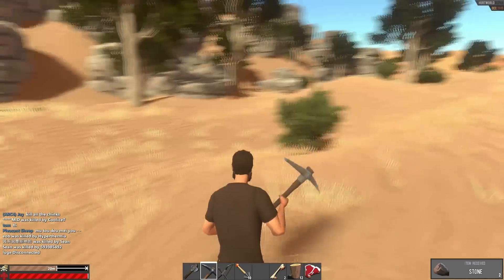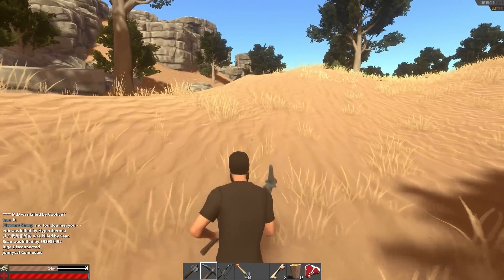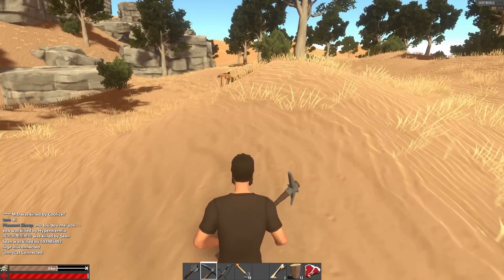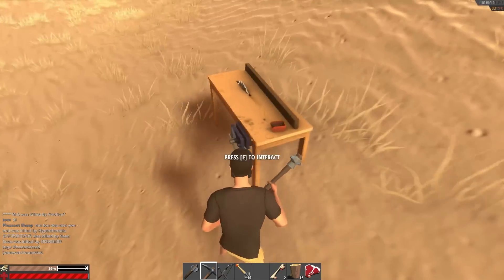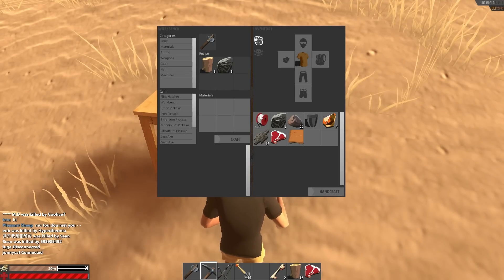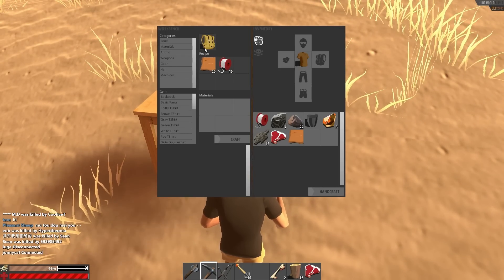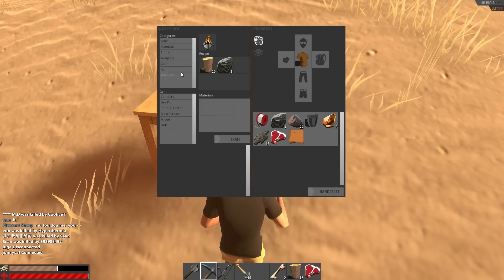It's a bit more stone, actually not that much — I was expecting a lot more from those mining things. Oh, it's a workbench! People just keep dumping these in the middle of nowhere. I'd like to make a backpack but we need a lot of leather for that.